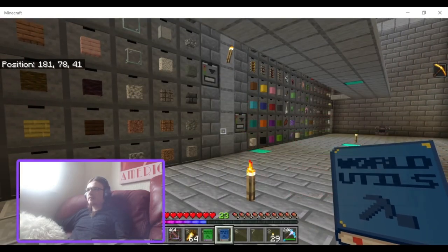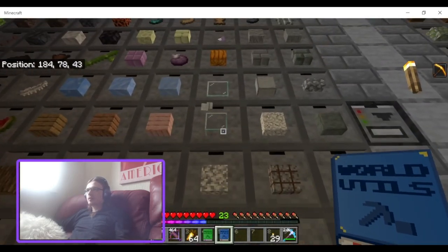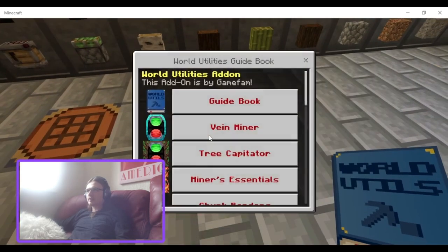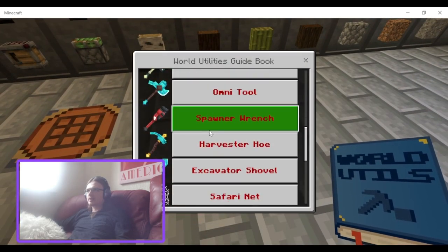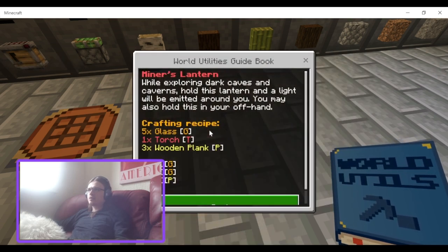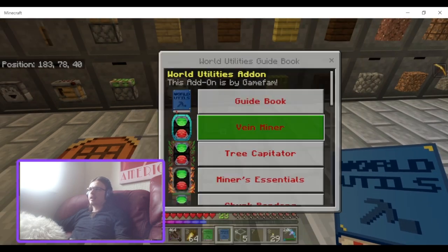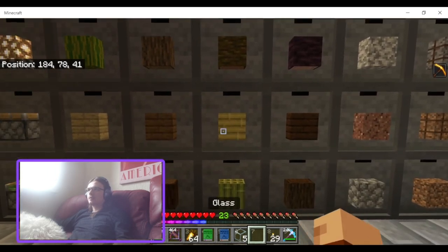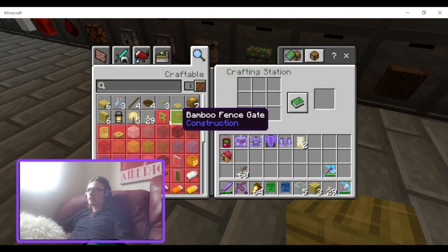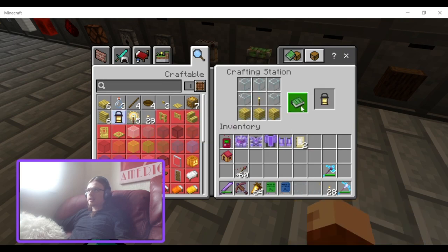So, five glass - one, two, three, four, five glass - one torch and three planks. Well, I have torches, so I just need three planks now. There we go. And there's a Miner's Lantern.